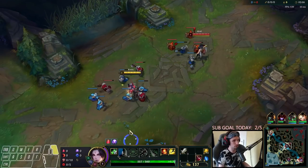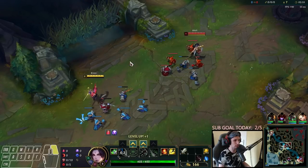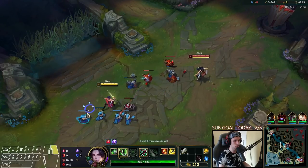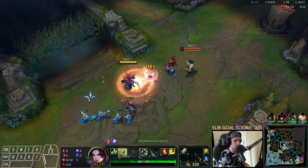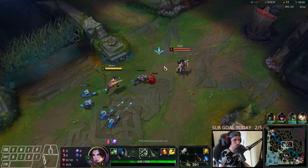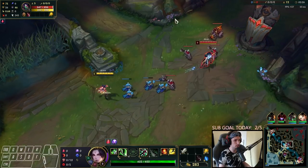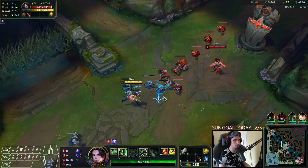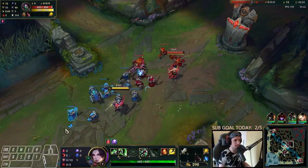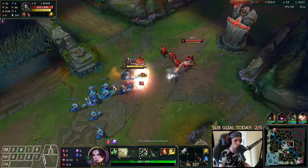Level 1 on Riven mid lane is very straightforward. You can actually try to all-in directly with Riven if you want to — it kind of depends on how they play it. We're going to be waiting specifically for level 3. I'll definitely take the pressure here so I can maybe use that to set up something in the river. By taking the pressure in mid and stacking it up, you can directly get a fight off at the 3-minute mark.